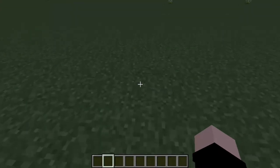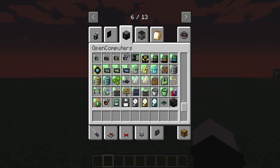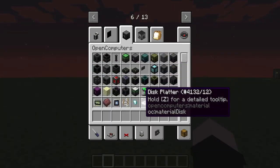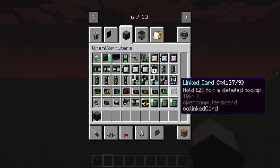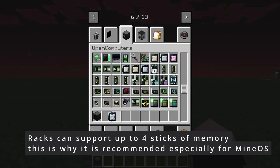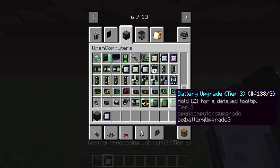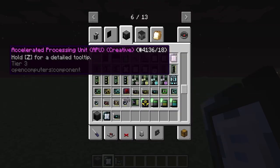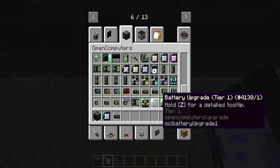So first off, we're going to start with the server. The server and the database are the most intensive systems, so what I'd recommend is probably the highest tier stuff you can find. You're probably going to need a rack, you'll need a central processing unit — get the highest tier CPU — graphics card tier 3, or if you're in creative, you could go for the accelerated processing unit, though this one only has a tier 2 GPU.